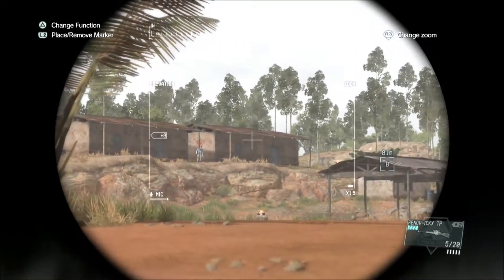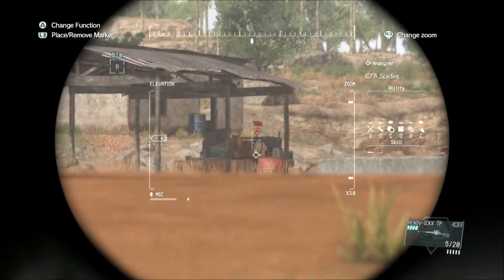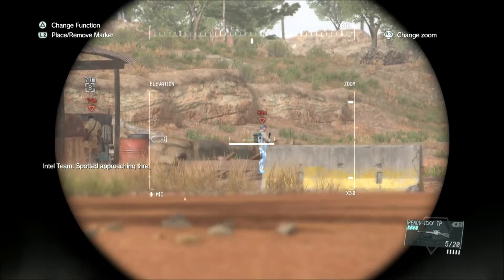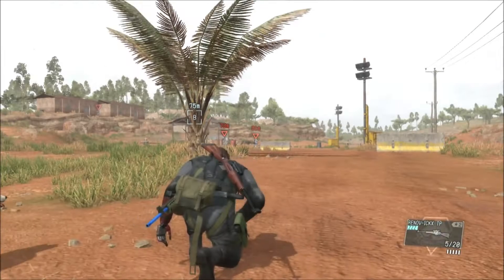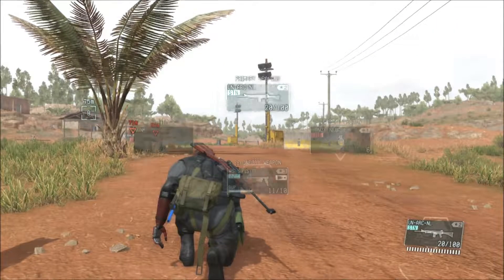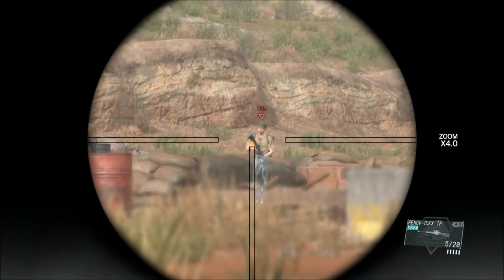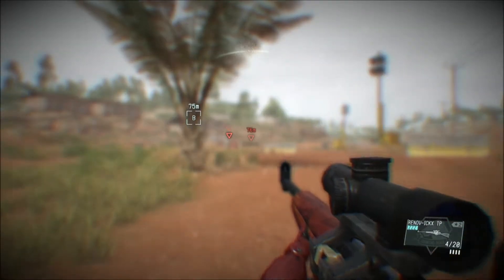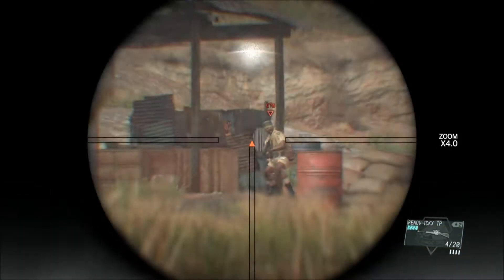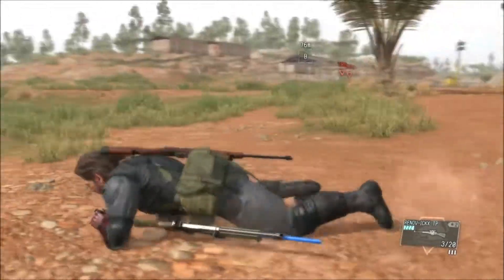Good boy, D-Dog. Down to the right — there he is. Analysis complete. Enemy presence detected — the map has been updated. He's got the skill. Good boy, D-Dog. Yeah, bull's out. Man, he just straight-up saw you. I think it was this guy, actually. Okay, so that wasn't that wise.